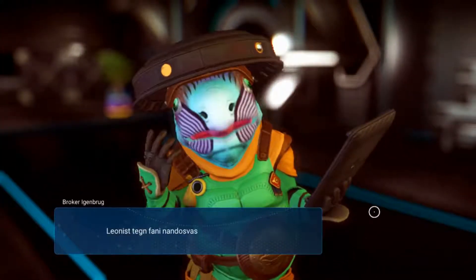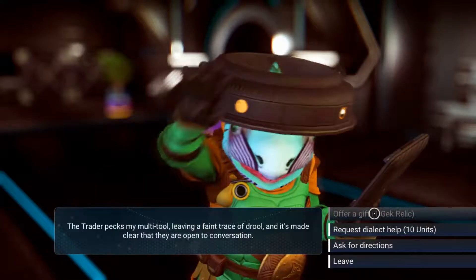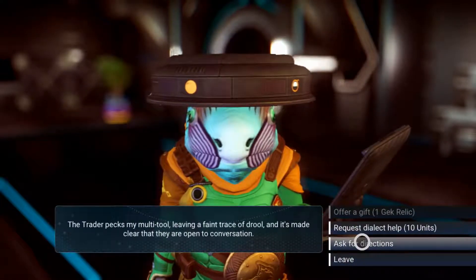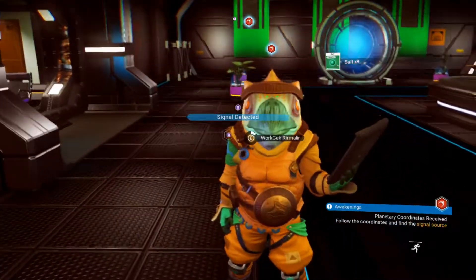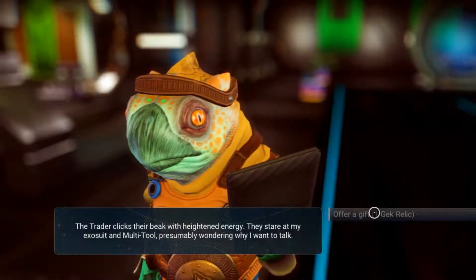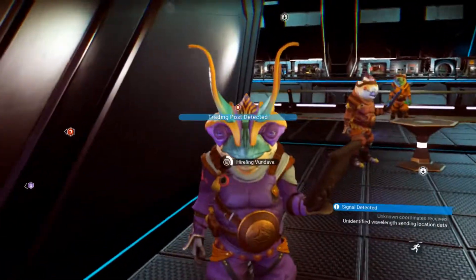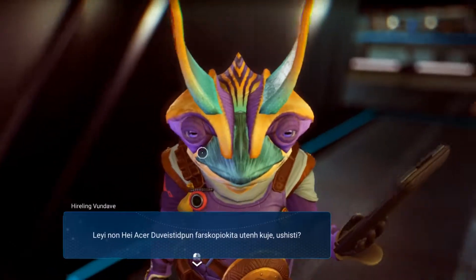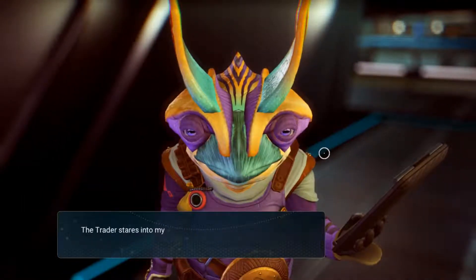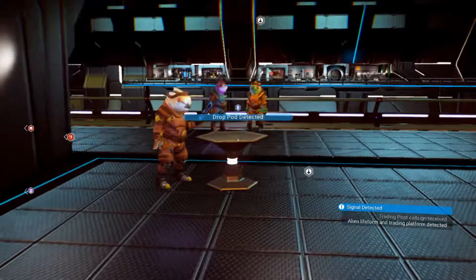Let's talk to these guys — Gek. I can't understand you because I haven't found enough knowledge stones. Let's go ask for directions. Signal detected — trading post, nice. These guys are crazy — look at this guy, he's got some crazy horns. They're really colorful. I've never actually seen an in-game character like this. I can only request dialogue to help. Let's go ask for directions — okay, drop pod. That's new.